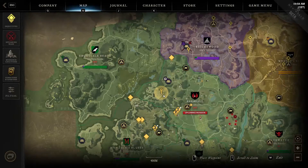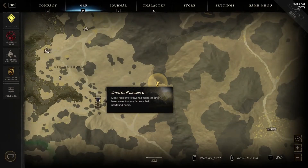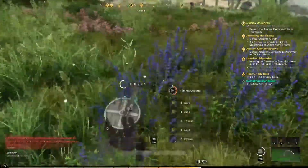The second location is on the left side of the region. To be precise, you have to reach the Everfall Watch Tower you can find in this part of the map. All the way to the right from the landmark location, you can find several rocks between the road and the mountain wall. You have to reach the mountain wall shown in the map in order to find a dozen herbs packed in the same location.